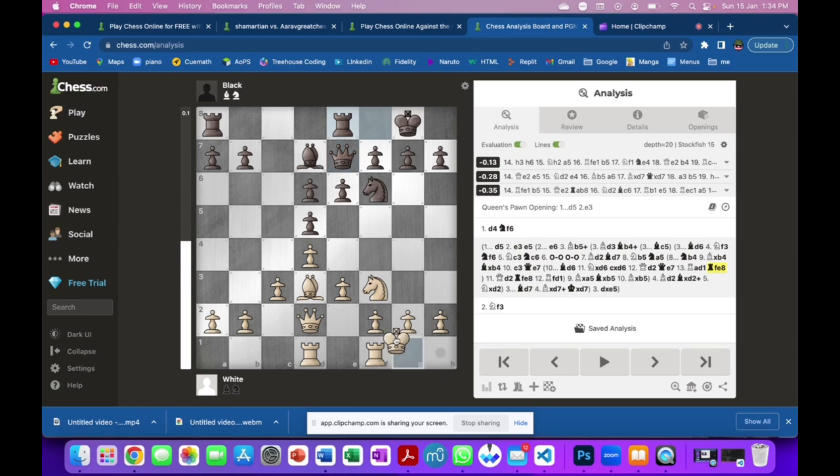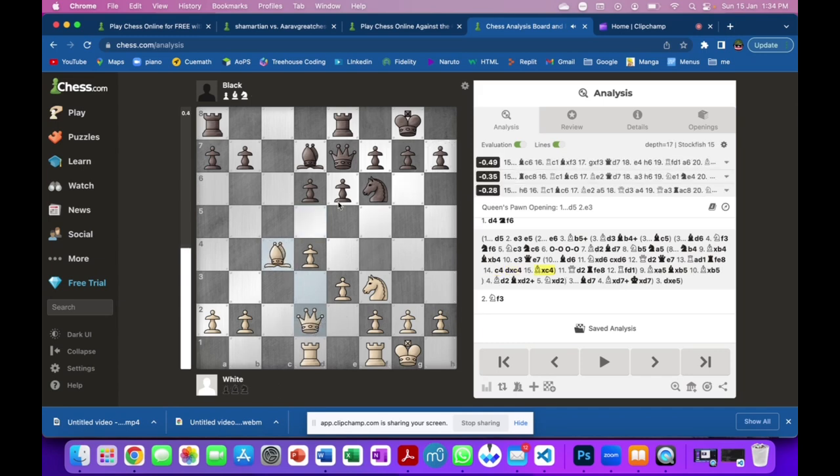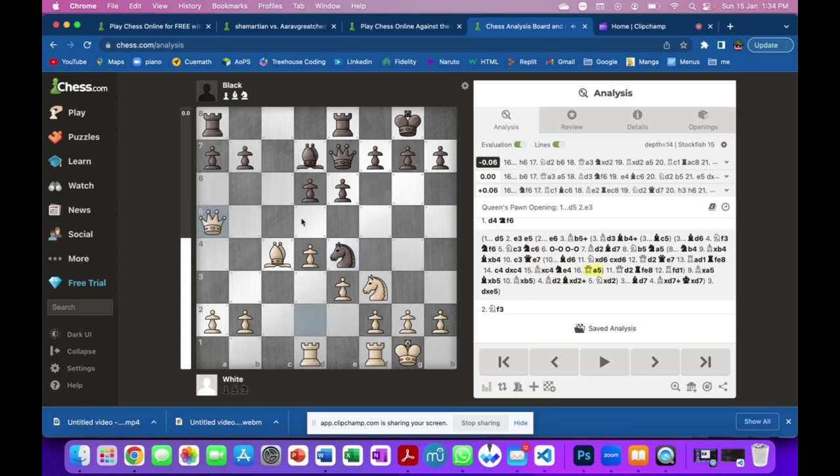Our position is quite good — we have controlled the center along with black. Now we could do some exchange, clearing out the center. They'd like to attack but we wouldn't fall for it. We'd probably run.